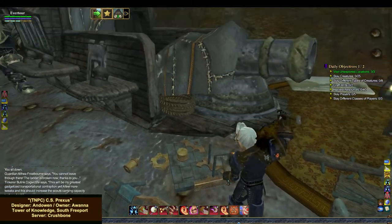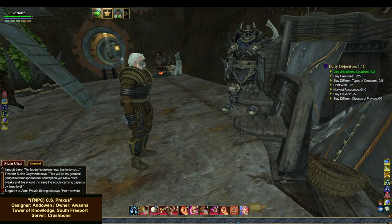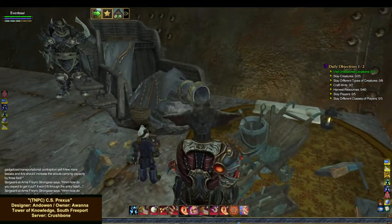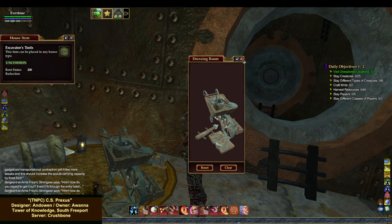We've got little dudes here — here's a little gnomey dude. Tinkerer Beautic Cogwizzle says: 'This will be my greatest gadgetized transportational contraption yet. A few more tweaks and this should increase the scout's carrying capacity by threefold.' And Sergeant at Arms Freyrick Strong Axe says: 'How do you expect to get it out? It won't fit through the entry hatch.' That's awesome. He's got all of his tools set up right here.